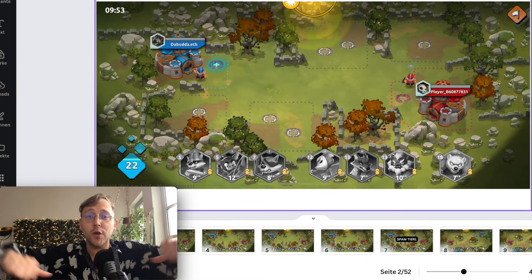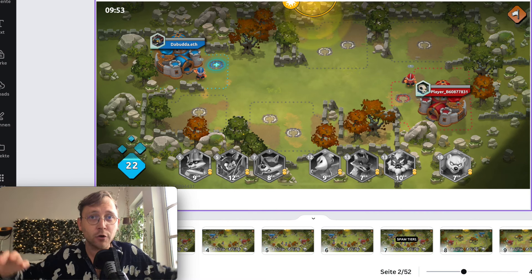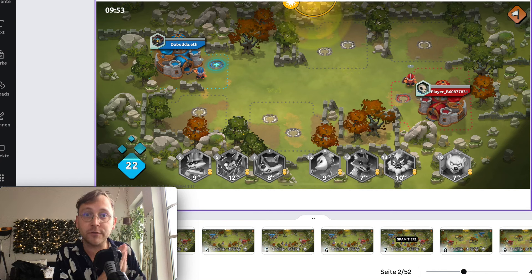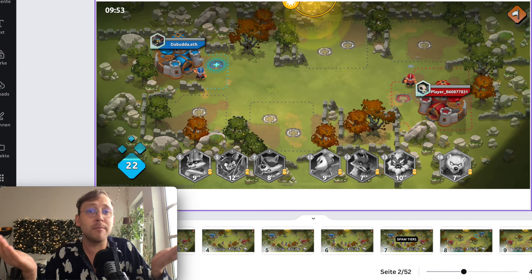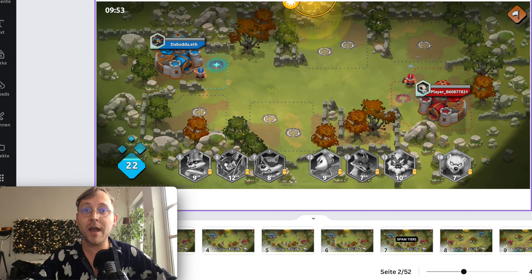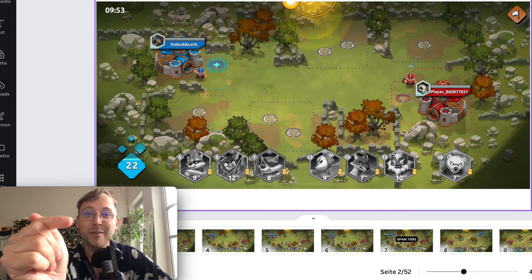Hello everybody and welcome back to a new video. My name is Daboda and today we're gonna have a look at all the maps inside of Wild Forest, and I will teach you my strategy for the first couple of turns: what to do. Do you want to build a barrack? Do you want to build a mine? Or do you want to build a tower? I can already tell you, you don't want to build a tower. Please give it a thumbs up, consider subscribing and have fun with the video.